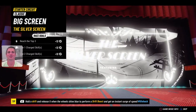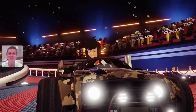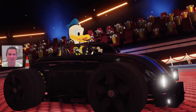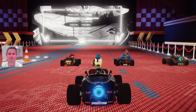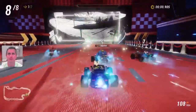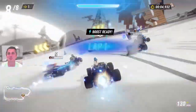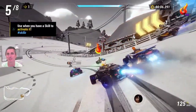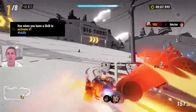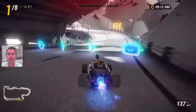This race is called Big Screen. Racers are ready — it looks like Mowgli just woke up. We are off. The first person just broke open the big screen right there, so we have fire. When you use a skill, press triangle to activate it.